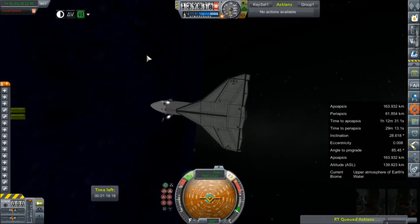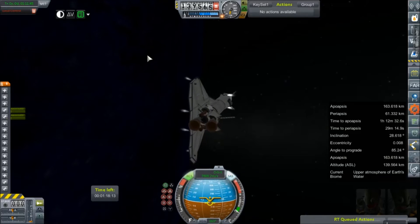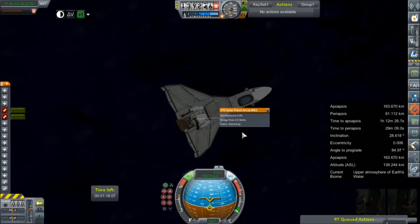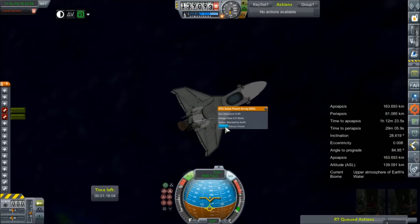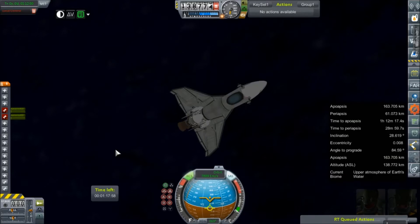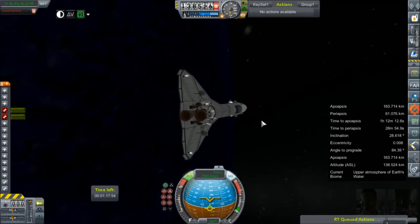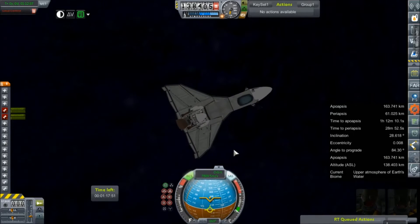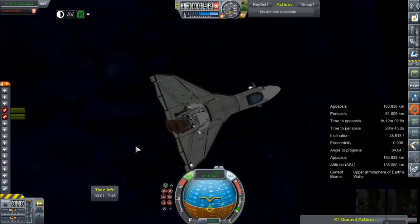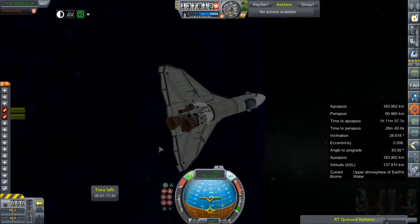Alright, we need to get ourselves angled appropriately — right about there should do it. Let's go ahead and pull back in our panels; it's nighttime, we don't need them right now anyway. And I guess we'll go ahead and deploy the air brakes, though they won't do us much good for quite a while. Where is the center of mass? The air brakes are almost on the center of mass — I wanted them a little behind it so they would help us keep our angle. Here goes nothing.